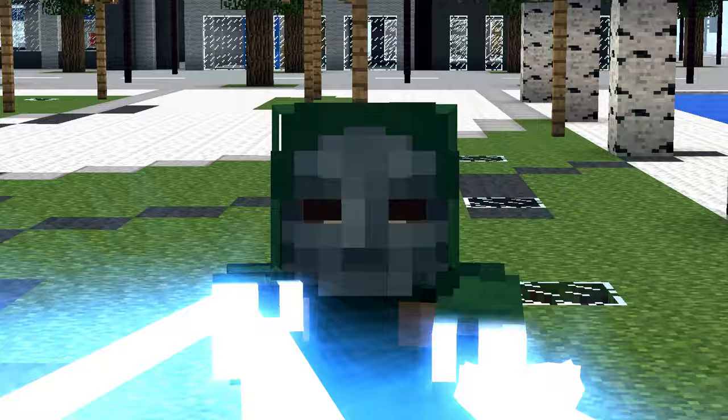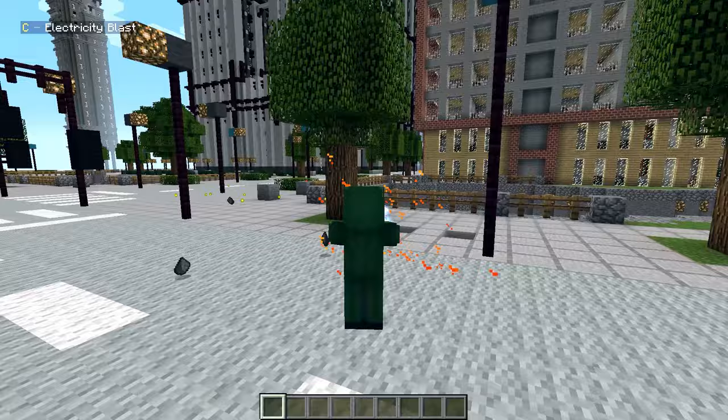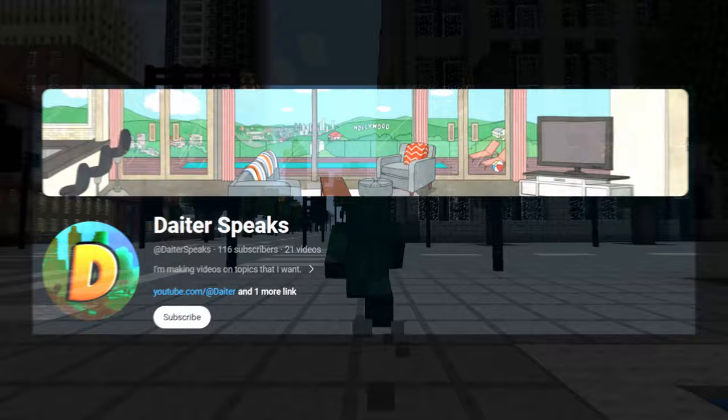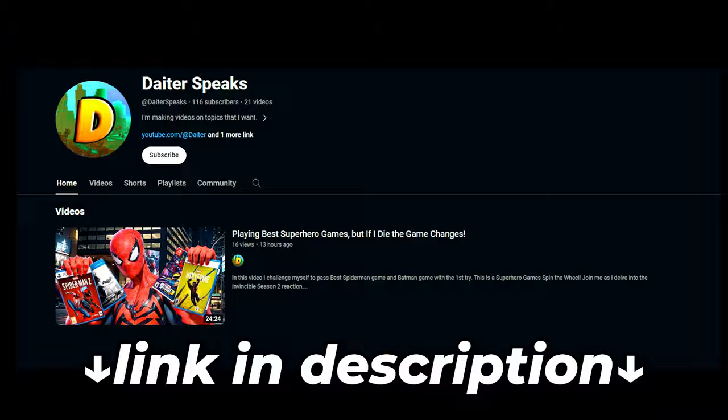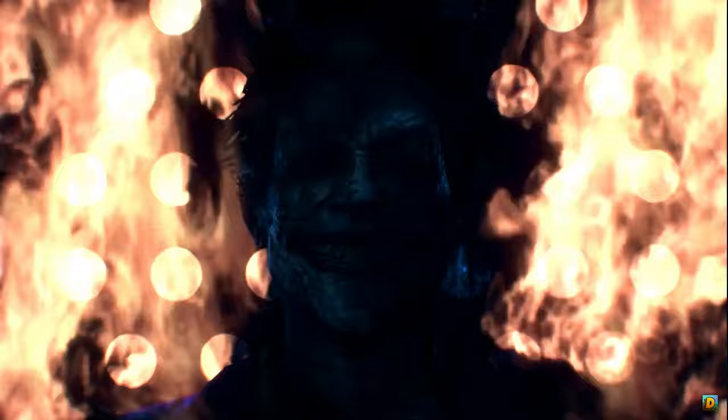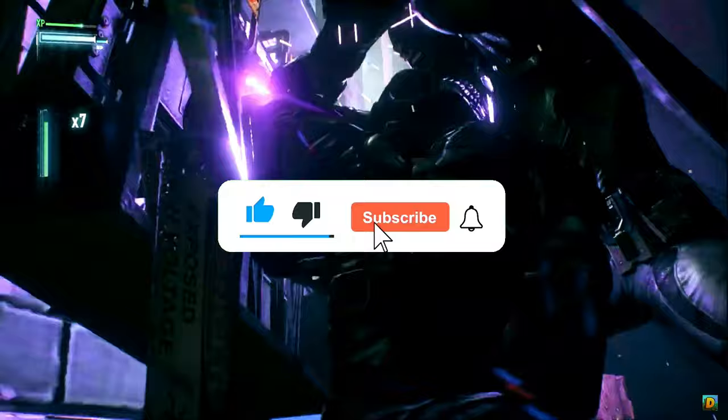We also have another Doctor Doom — this one is from Fantastic Four. He has the Electricity Blast in blue, just like in the movie. The combo version is obviously a lot better, but the electricity is OP as hell. Also, from now on I'll be making non-Minecraft videos on my second channel, DaterSpeaks — link in the description. The first video just came out and it's one of my favorites. If you want to watch more, subscribe to DaterSpeaks.